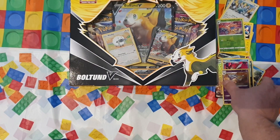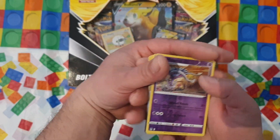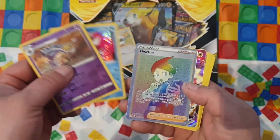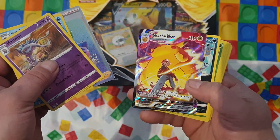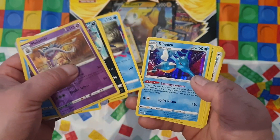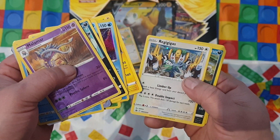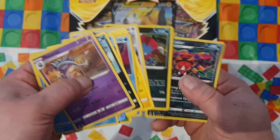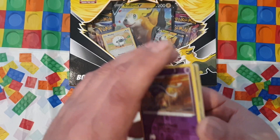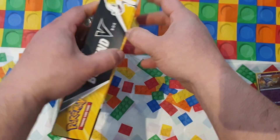Let me separate these so they don't get mixed up. Out of those packs: Melamar reverse, Hisuian Basculegion, the Rainbow Thornton, a Pikachu V-Max, Hoopa, Blipbug, Cramorant, Kingdra, Gloom, Electross, Regigigas, Veilstone, the Dark Rai, and the Ariados. That's a decent pull from six packs.